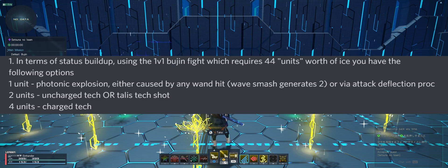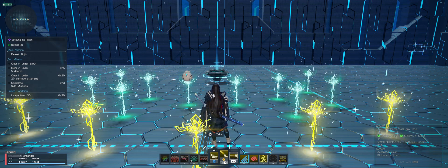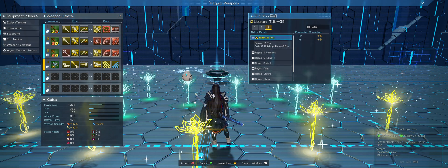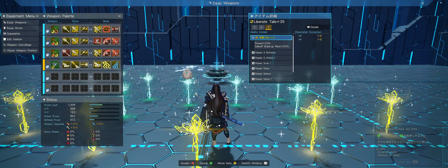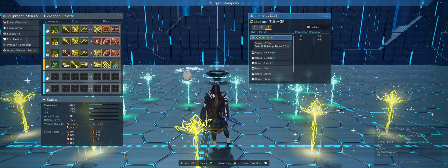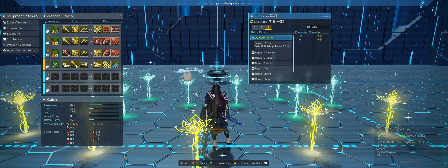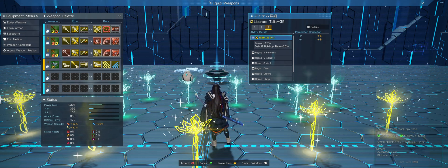Bujin's initial freeze threshold is about 44 units, so we're going to hit him 22 times with Talus uncharged Tect shots, which give two units each - totaling 44. We're using a Talus with a debuff rate of 20+, so I'm expecting to freeze Bujin within 22 hits. With that 20% bonus lowering the threshold - 20% of 44 is about 8.8, so rounding up to 9 - it should take 16 to 17 shots to freeze Bujin.